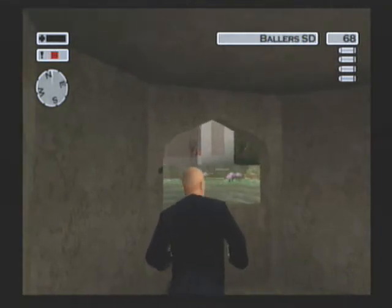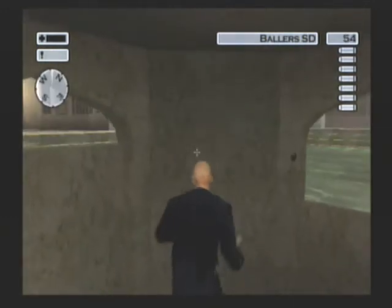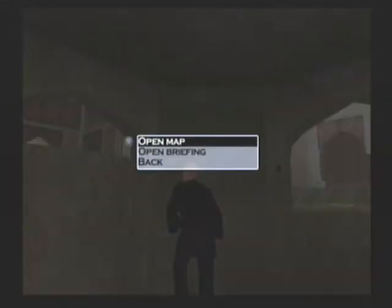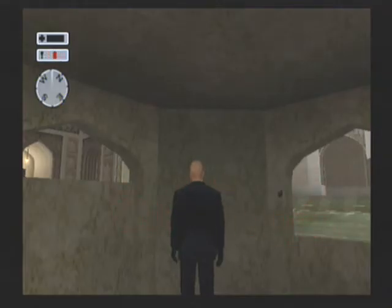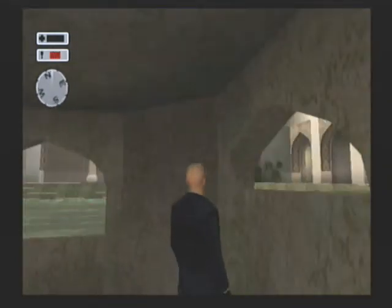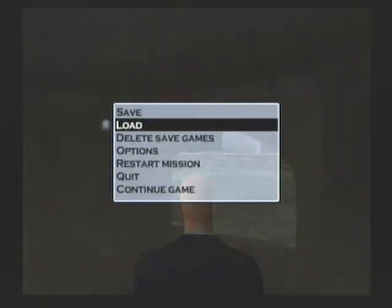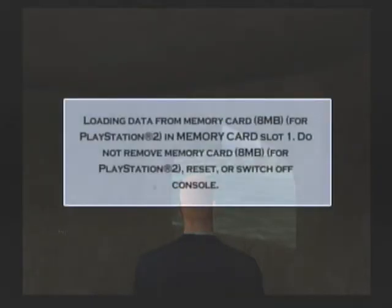Oh look at him taking cover. The alerts went away but there's still a guard walking around out here. Oh, I think he saw us. Is that him over there? No, that's a civilian taking cover. Okay, this went so pear-shaped, let's just start over again. I'm wondering if we need to go back outside and find a different way in, but there doesn't seem to be a different way in.